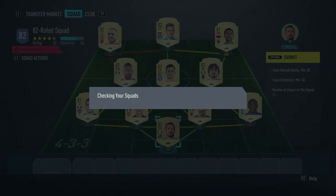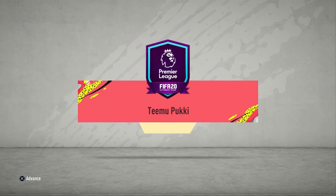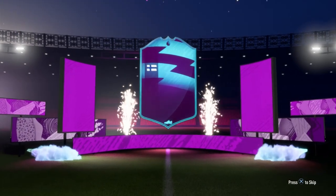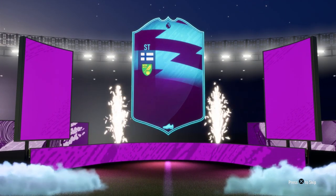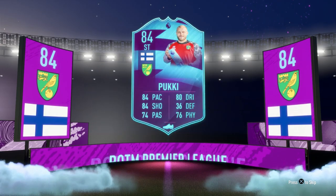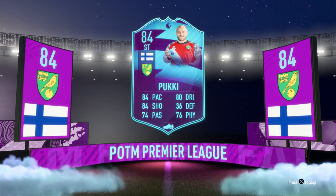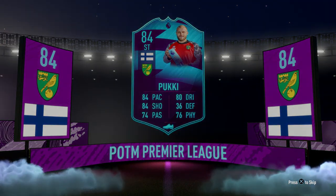I'm going to be turning this one in as well. So there we go — we should get the Pukki walkout. Timo Pukki complete. And here he is, his untradable card. Boom, there he is. He's really high in the frame of the card for some reason — he doesn't walk out, but there is the card.